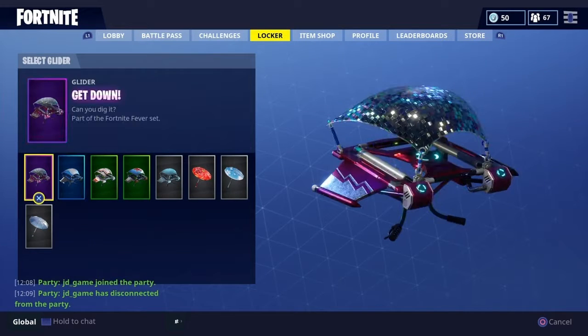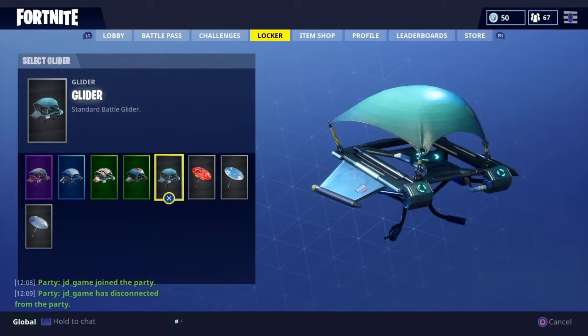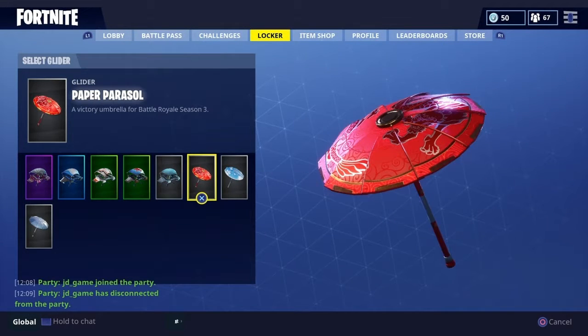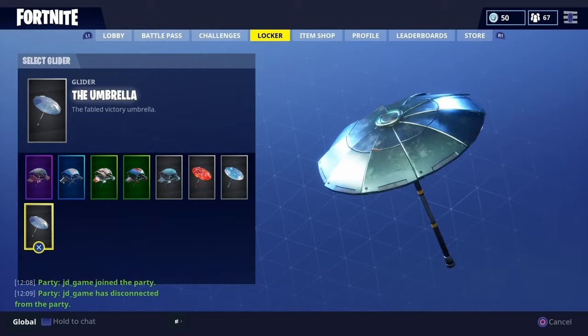Here are all my Gliders: the Get Down, Blue Streak, Royal X, Silver Glider the Brave, the Default Glider, Paper Pulse — I don't really know how to say that one — Snowflake, and the Default Umbrella.